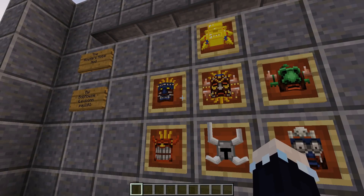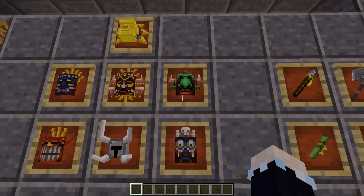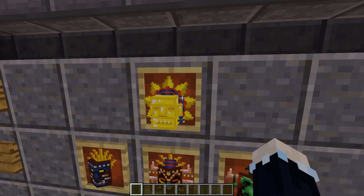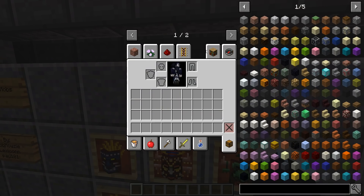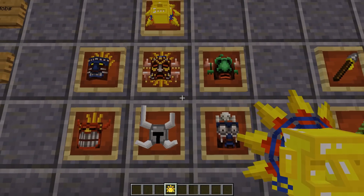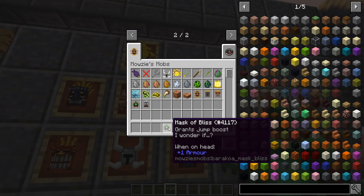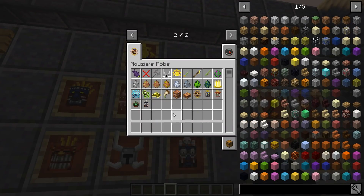These five right here you can get just by killing the different members of one of the little hunting party things that you can find in a tribe. This one however comes from killing the Barokoa king — the soul visage, the Barokoa mask dye thing. You can get that by killing him, and they each have different effects. I know the sun one doesn't break, but they don't break.